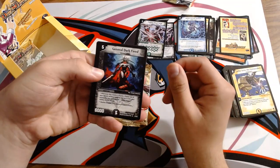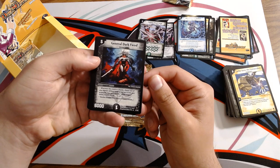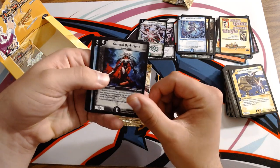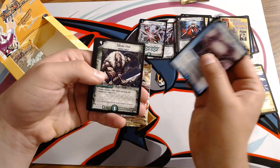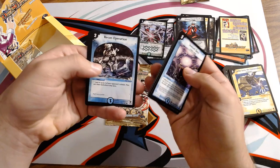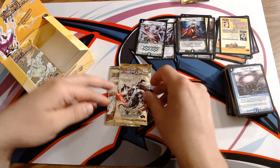There it is — General Dark Fiend, that's the one I was telling you guys about. Whenever this creature attacks, you choose one of your shields without looking, put it into your hand, but you can't use the Shield Trigger ability. Some cards later on actually do give you the ability to use the Shield Trigger, which can be quite interesting. Rainbow Stone, Horde Worm, Logic Cube, Galsor, Recon Operation, and Leaping Tornado Horn ends it out.